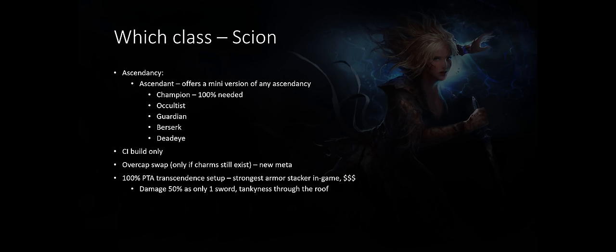The end version of the Scion is the 100% physical damage taken as, or PTA, transcendence setup. It is the strongest armor stacker in the game and nearly — or literally — immortal. It cannot die. However, the DPS is not as high as some other versions, though you are still doing hundreds of millions of damage, so it's kind of overkill anyway.